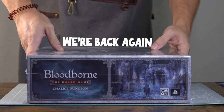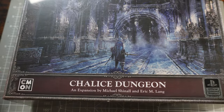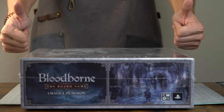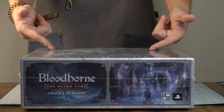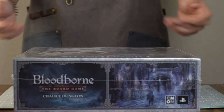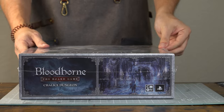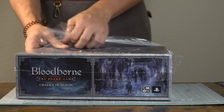Well, well, well, we're back again. We've got more Bloodborne stuff. Last week we finished off the Forsaken Cainhurst Castle expansion. Now we're focusing on the Hellish Chalice Dungeon expansion. Now this is a big boy expansion - it's got a lot of models. So we're going to do a quick run through of everything that is inside this expansion.